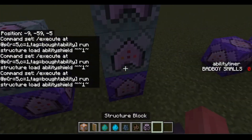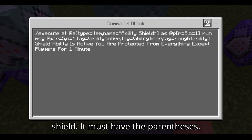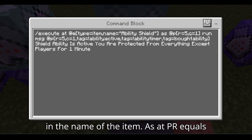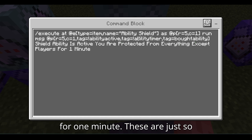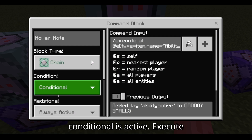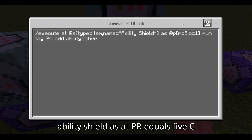Then repeat unconditional always active: execute at entity type equals iron, name equals 'ability shield' in parentheses — these are important if you have spaces in the name of the item — as at p, radius 5 equals 1, run message at p radius 5 equals 1, tag equals exclamation point ability active, tag equals exclamation point ability timer, tag equals bot ability. 'Shield ability is active, you are protected from everything except players for one minute.' These are like a layer so people can't exploit getting the ability no matter what.